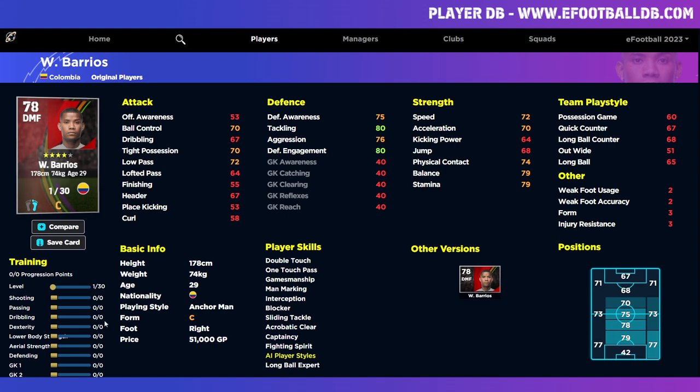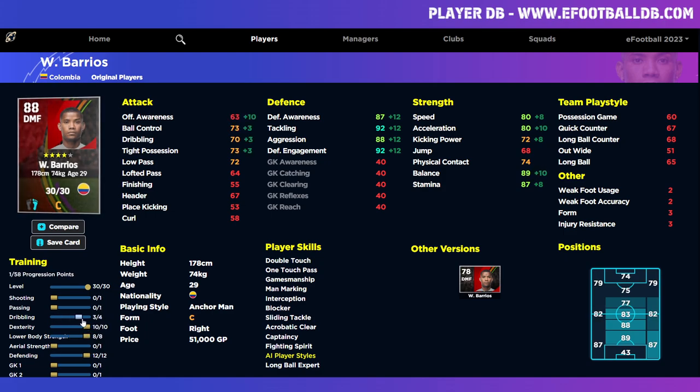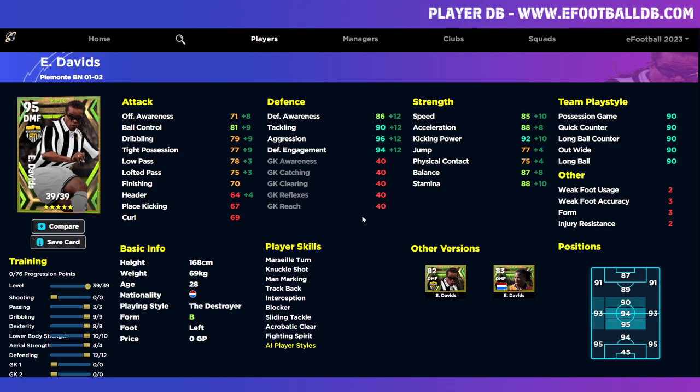Barrios is another good option. This guy is a beast with very good all-around stats — defensively you can easily get into the 90s. You can still get lower body to 80 and dexterity to 80, though dribbling and passing will take a hit since he's more suited as a DMF. He does have Double Touch, One Touch Pass, Blocker, Interception, Sliding Tackle, Man Marking, and Fighting Spirit. While Davids is very difficult to recreate like-for-like, he definitely slides into my top five players.